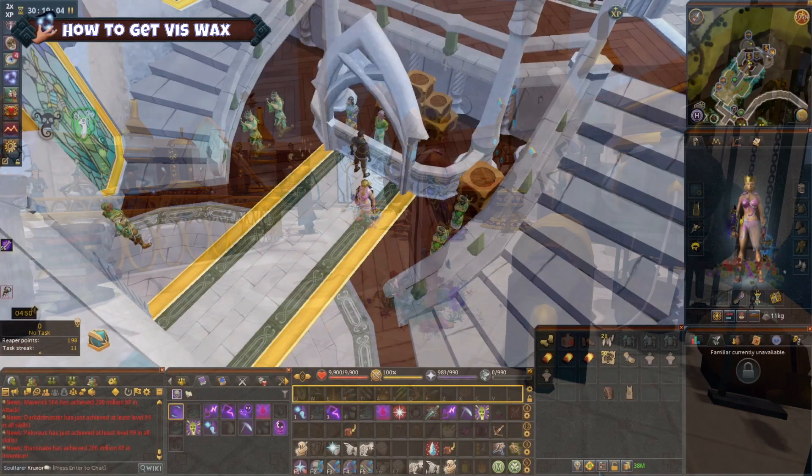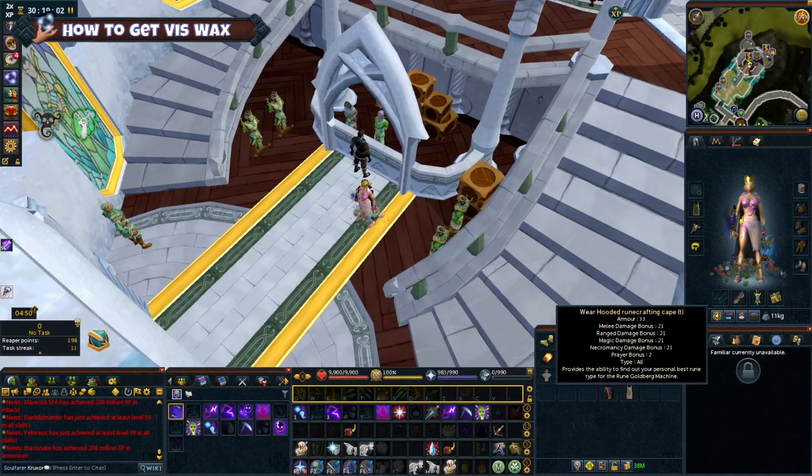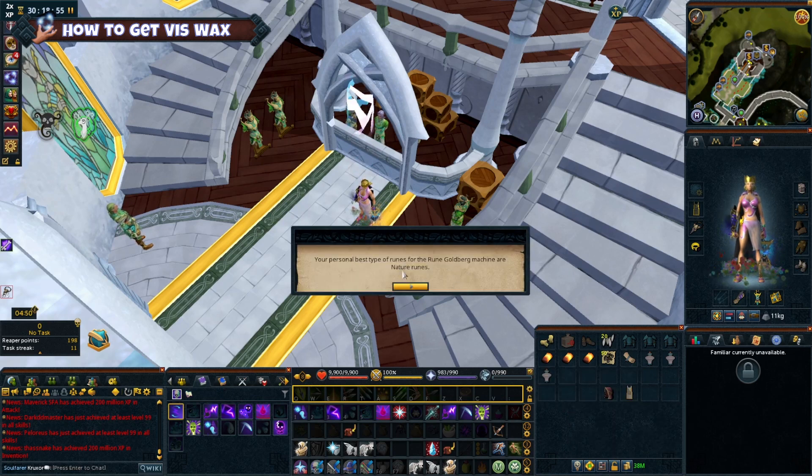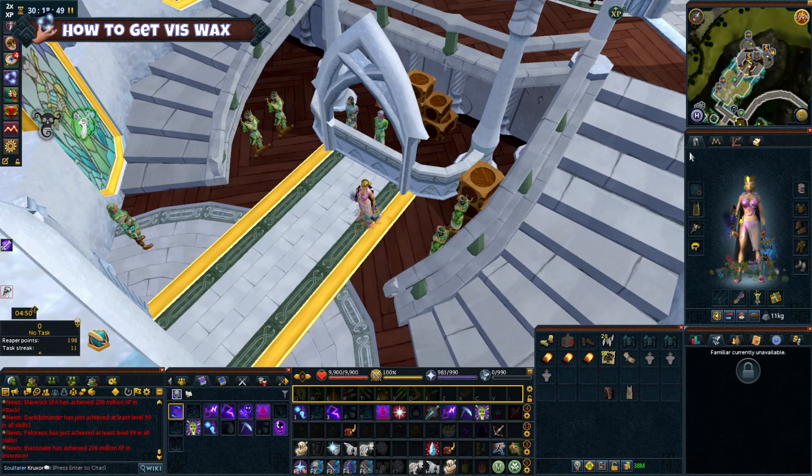How to get Viswax? To get Viswax you have to use the Rune Goldberg machine located at the top of the wizard tower. The easiest way to get there is just using the wicked hood teleport. You can right-click the hood and teleport to the RuneCrafting Guild, then enter the portal up the stairs.